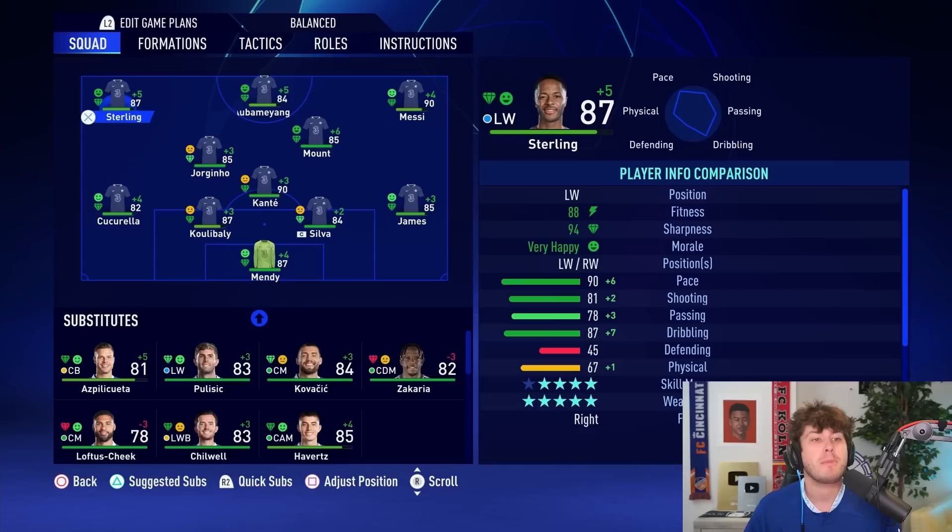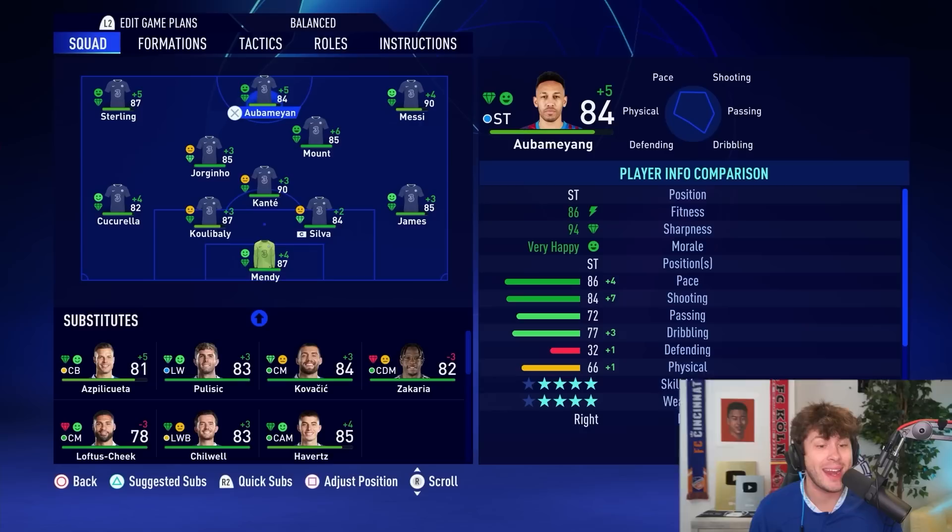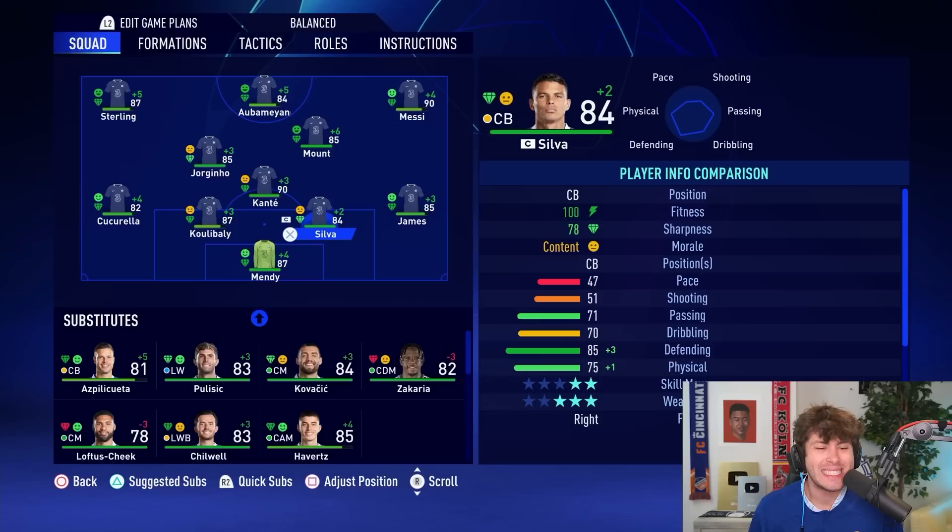With two games remaining, we should actually be good. Before our next game, the January transfer window is approaching, so I want to look at this team and figure out which positions to upgrade. I really do think our attack is good, although Aubameyang is shrinking in overall — I wouldn't mind a true, solid, super high-rated striker. Thiago Silva also dropping in rating, and so is Aspilicueta. We have Fofana — I don't think I'm too worried about center back. Could Ronaldo potentially be an option here?